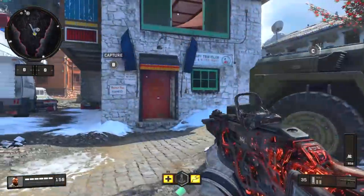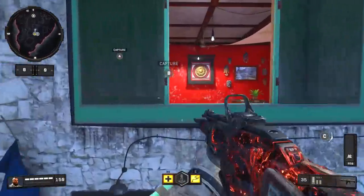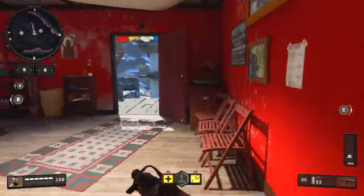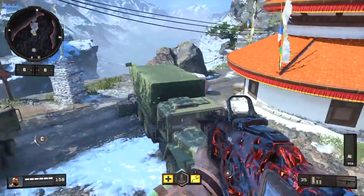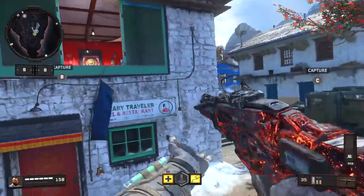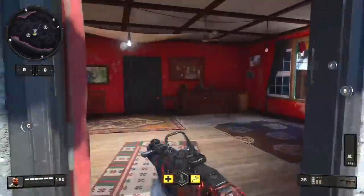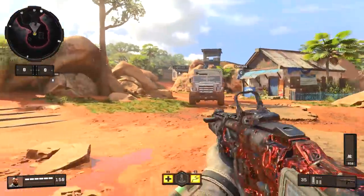One last thing on Elevation: if you jump on the hood of this truck you can use that to jump into this window. It might look like you're not going to make it but it's actually quite an easy jump to hit. This is quite useful if you have somebody camping up there because they don't normally expect you coming from this area — they expect you to come up the stairs.